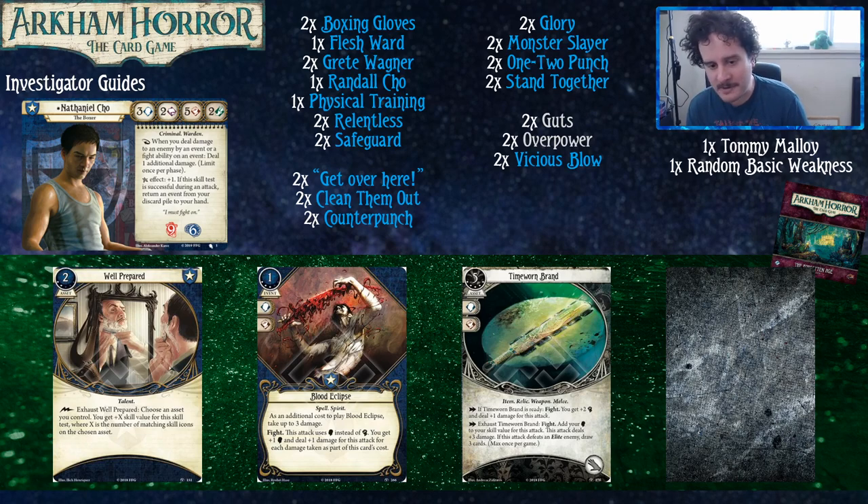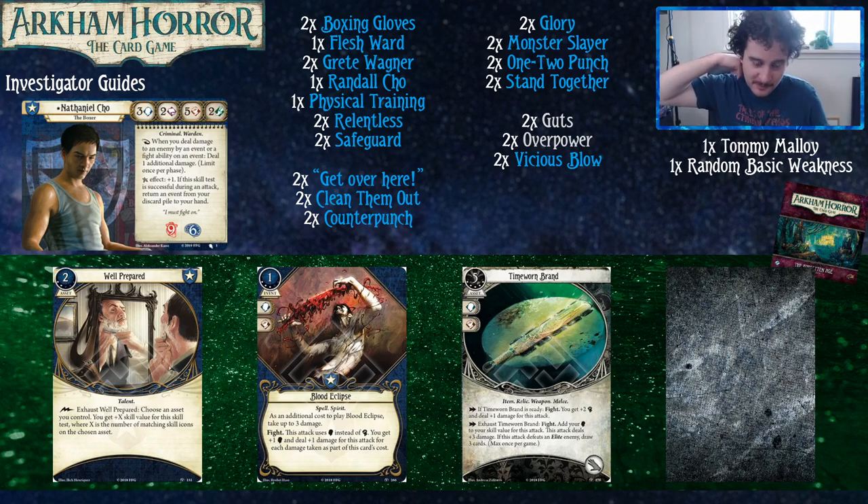Time-Worn Brand is the weapon you want if you want a weapon to fight with. Nathaniel's boxing gloves are really good, but if you do want something else, the beat stick is nice. You could play it with Bandoliers if you're really wanting to double up. Moving to The Circle Undone: Hollow Mirror fills up the accessory slot and makes use of it. It's got Bonded, so it adds three Melody copies to your deck — one goes to your hand, the other two get shuffled in. It's just a really good 'not die' card. It also keeps you alive and is a spirit, so you can grab it off your boxing gloves.